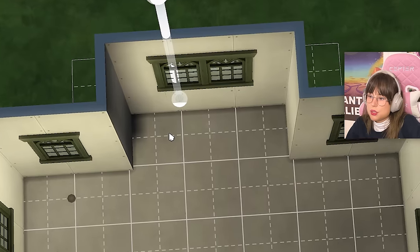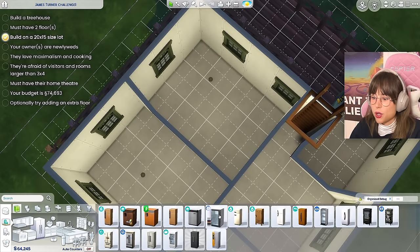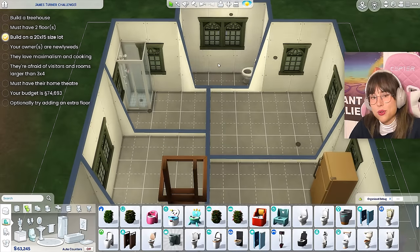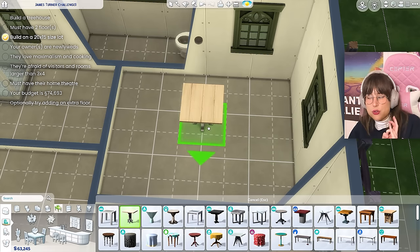That's the kitchen. This can be the bathroom, and this little room can be the toilet room connected to the bathroom. They're newlyweds, so only two people — afraid of visitors — so they only need a small table, never gonna have anybody else here. They love cooking, so this room can be a little pantry since the kitchen is small. What can this room be? Good question. That's gonna be another hallway — they love hallways.